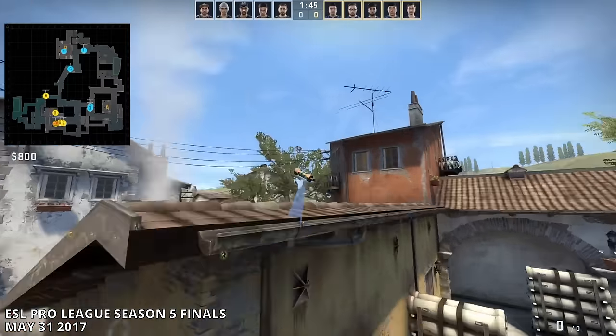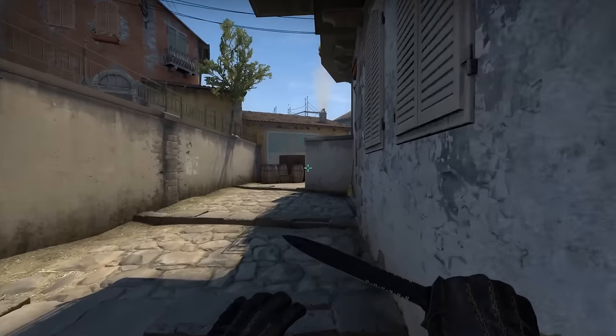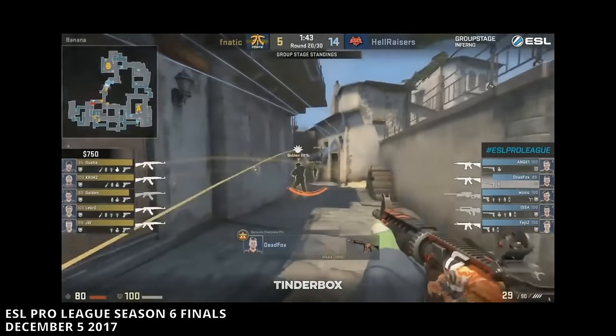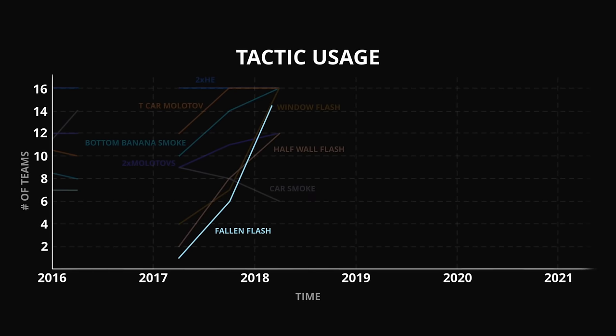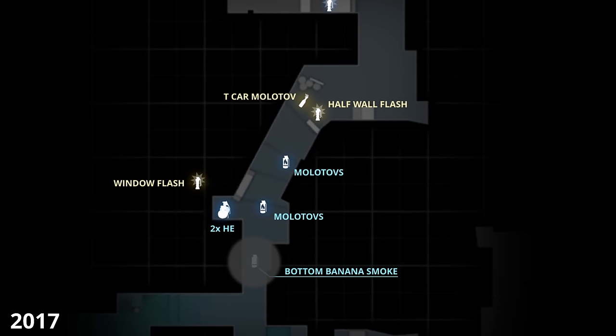Although the method of using two Molotovs with the bottom Banana smoke was successful, the issue was that Molotovs were expensive. With Molotovs at $600, it wasn't always possible to buy them when money was tight. So CTs came up with something new. It was back in May 2017 during the EPL Season 5 Finals where we saw what's widely known as the Fallen Flash for the first time. This flash is thrown from the CT spawn entrance of B and pops just over the roof, blinding T's who are running up Banana — making it a great way for CTs to fight without needing Molotovs. The Fallen Flash was simple, cheap, and effective.